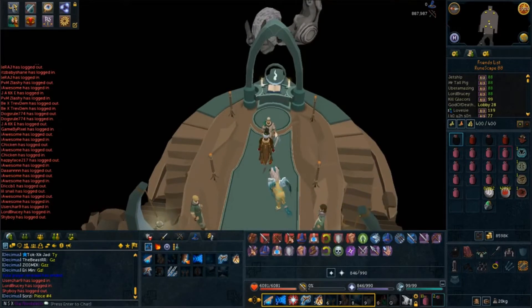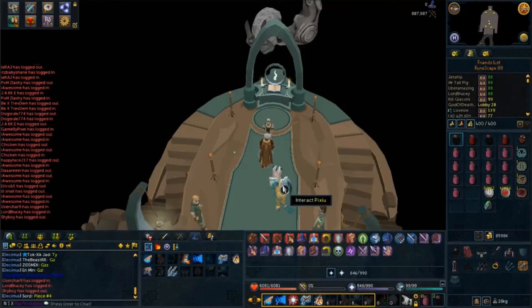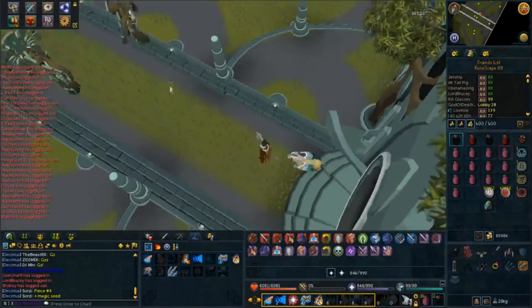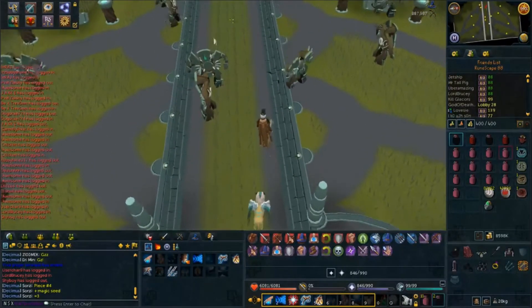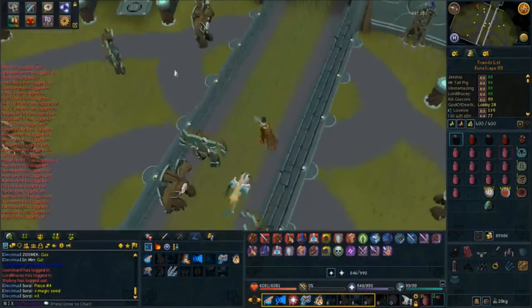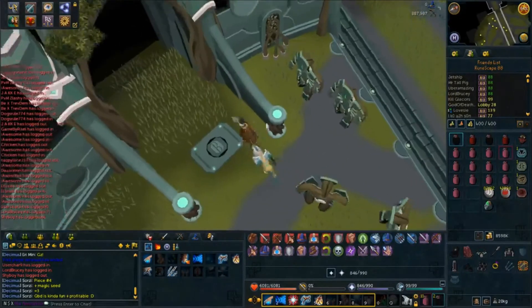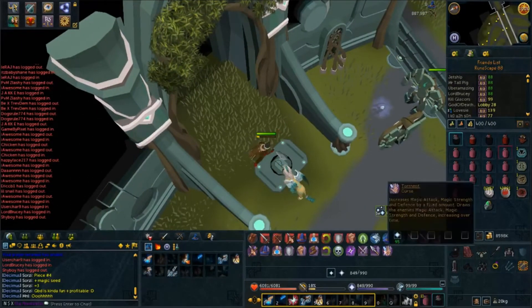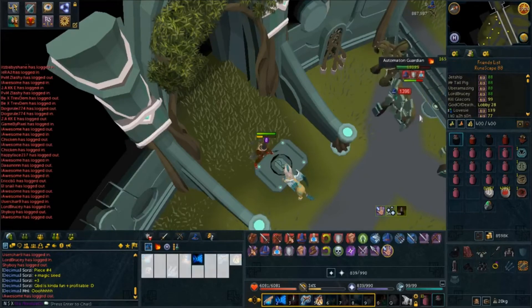When you come down here, there are actually three types of Automatons — the melee, range, and mage ones. What we are going to be doing is killing the ones that are weak to fire, which are the Guardians. There are a couple of different ways you can go about doing this. My favorite way is to stand right here, grab onto one of them, and you can safe spot them — essentially needing no prayers.